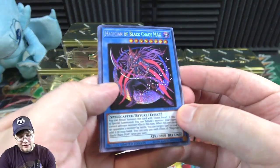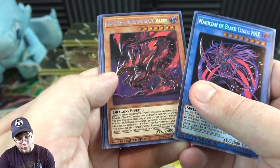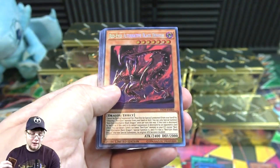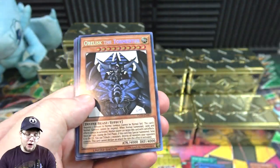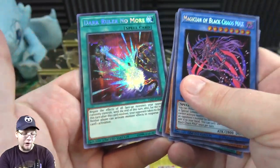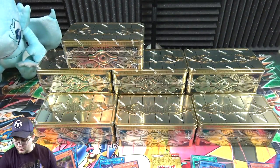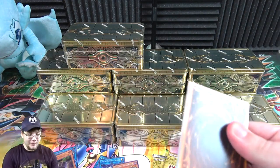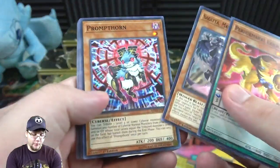First up is Magician of Black Chaos MAX, so that's one of the newer rituals. Then Red-Eyes Alternative Black Dragon — that looks amazing. You know I'm a big Red-Eyes fan; he's my favorite of the original three. Then Obelisk the Tormentor — another god card, you can't go wrong. Reggeki again — glad those are easy to get. And Dark Ruler No More. I think there are three different world premiere promos you can get, and all three are good. Of the three, the Nibiru/meteor is my favorite.